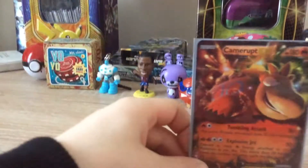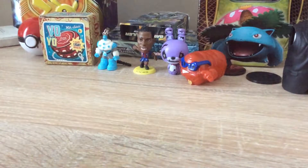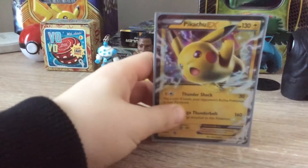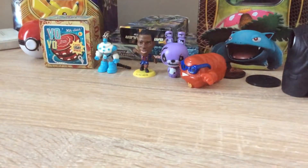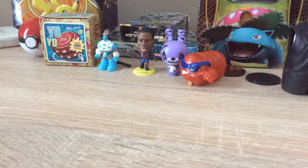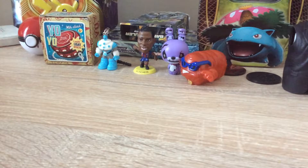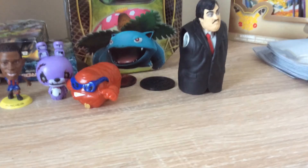Mega Steelix EX — I forgot about that. I forgot about the mega. Two breaks now: Xerneas Break and one Star Break — I forgot about that. Venusaur EX. Got some music boxes. Xerneas EX.